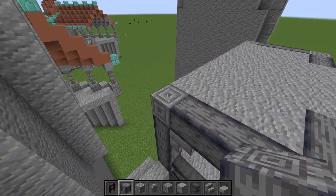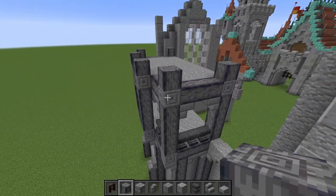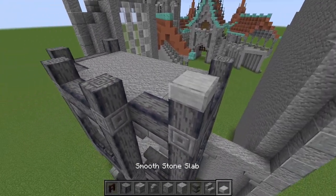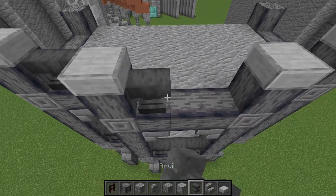Once we've got that filled in we need to place another one of these polished basalt pillars up on top of each of these chisel blocks, and then — except for the ones in the back — place some smooth stone slabs on top of these pillars and connect everything up with an anvil.